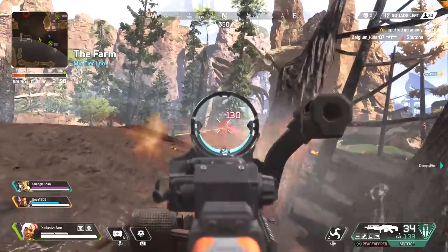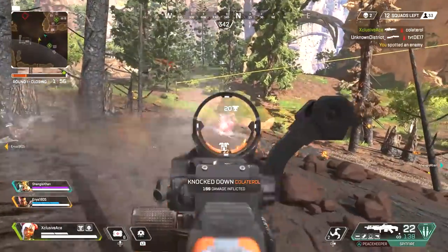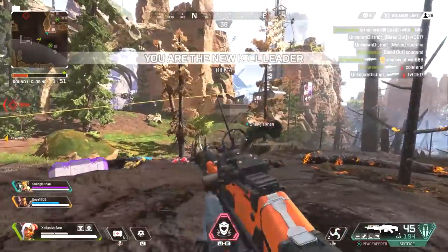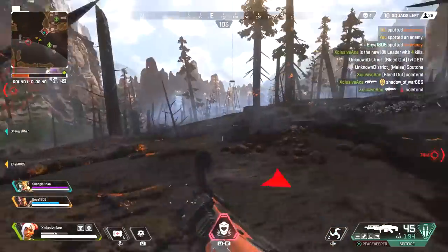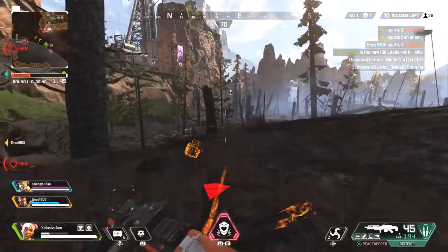To start this off, it's really important to understand how damage works in this game. Unlike most first person shooters where guns will have a damage drop-off range, each of the guns in Apex Legends has their own damage profile and it doesn't drop off at any range, so it'll deal the same amount of damage at point blank range compared to across the map.